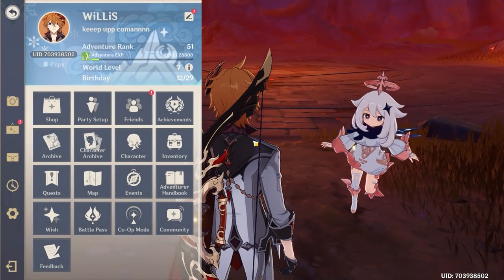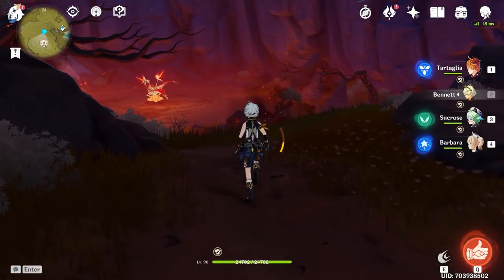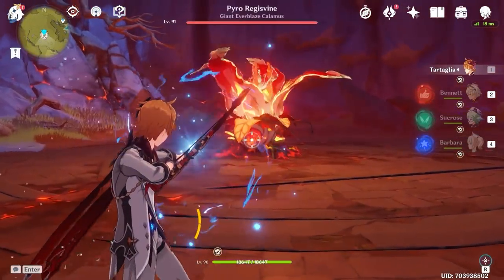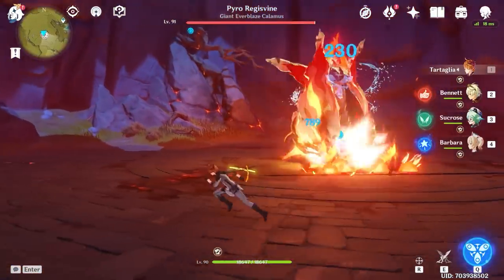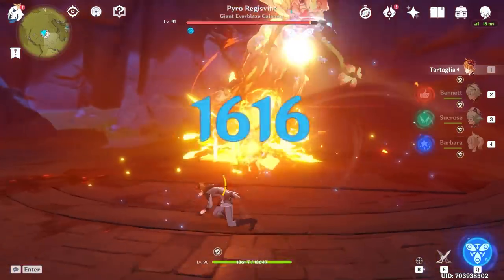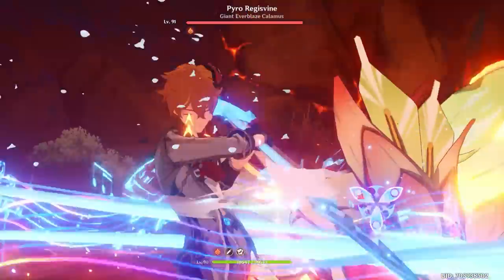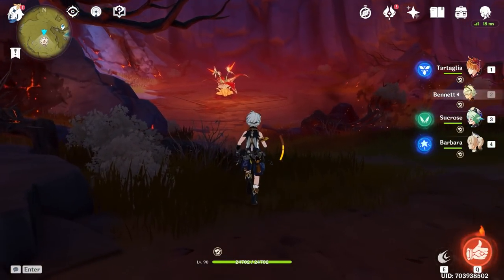We are in World Level 7 at AR 51, so being able to one-shot bosses is pretty insane. You can eat food and pop potions — they actually stack on top of food — so if you want to hit really big numbers pop a potion and an Adeptus treat. The key mechanic here is the vaporize reaction: when water meets pyro it amplifies the hydro damage hitting the enemy for massive additional damage.